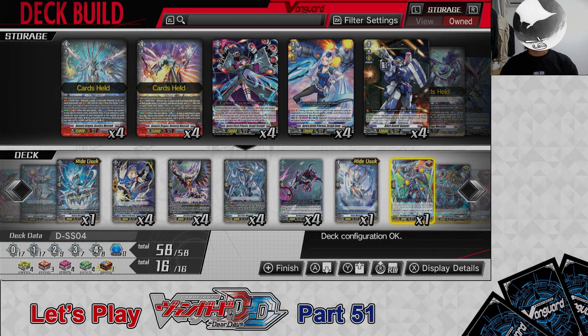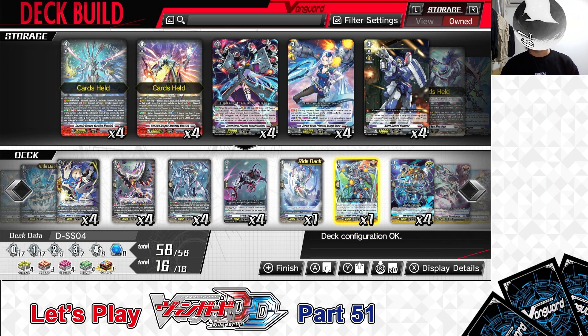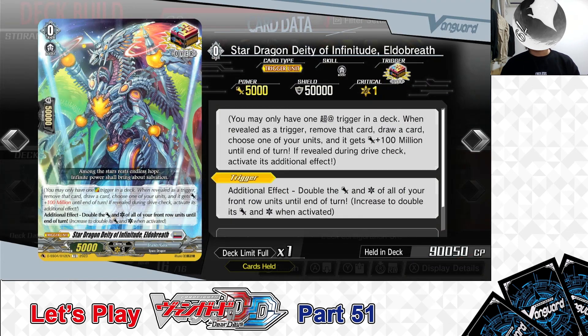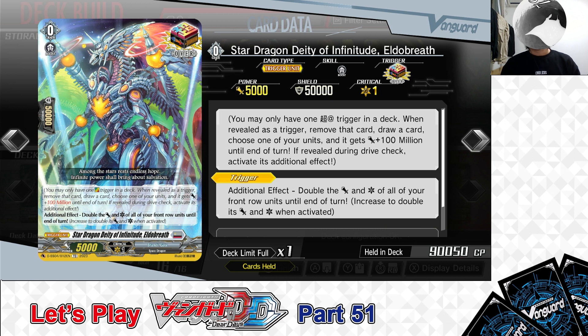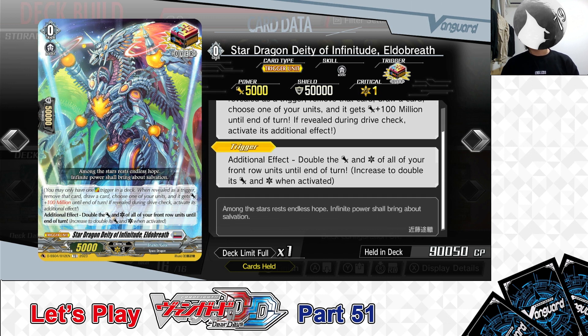Now for the deck's trigger lineup. We are playing: Grade 0 — Star Dragon, Deedith Infinitude, Elder Breath, Over Trigger. Trigger additional effect: double the power and critical of all your front row units until end of turn, and increase to double power and critical when activated. Elder Breath is the Over Trigger for the Brant Gate Nation. Like any over trigger, when revealed during a drive or damage check, you get 100 million power and draw a card. Its unique ability: when revealed during your drive check, you can double the power and critical of all front row units — Vanguard and Rear Guard — making it easier to pressure or finish your opponent. We have 1 in the deck.